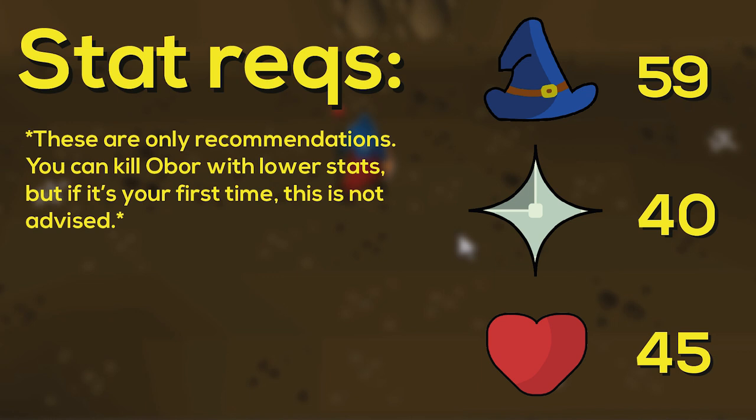Second is 40 prayer. Protect from Missiles is super useful against Obor because he will not be able to deal damage from a distance. It is possible to do it without 40 prayer, but as a hardcore iron man I wouldn't take the risk. Last but not least, 45 HP. Obor's max melee hit is 22, meaning you can survive at least two of his max hits, which makes it a lot safer. This is a recommendation, but I would go for it.